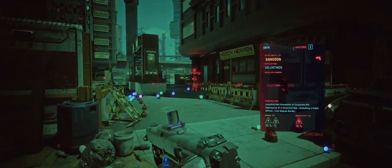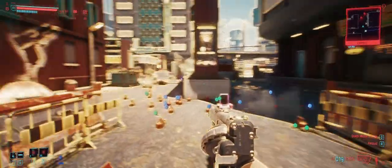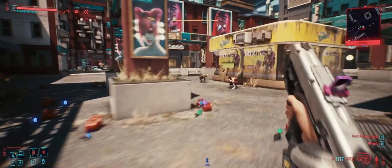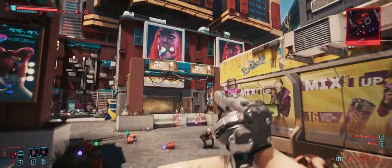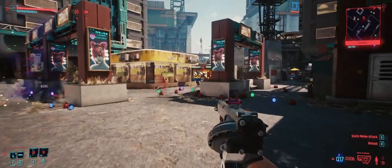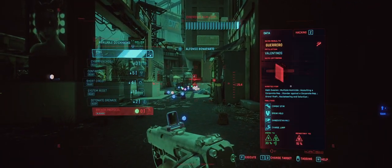And in here you've got some more baddies. You've got some people behind the wall there — a grenade takes care of them. And shoot them through the wall for the XP.